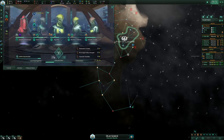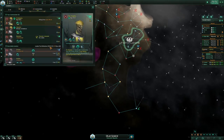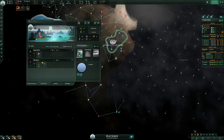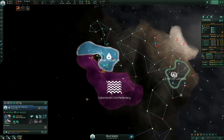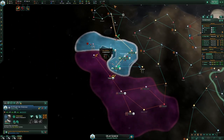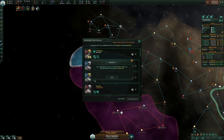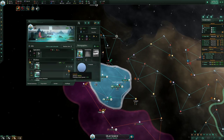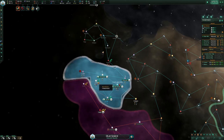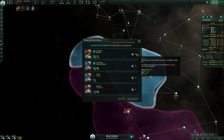The elections are coming up. I always want to play an odd factor — I don't really want them kidnapping my pops. For this election, my spiritualist ruler has a lot of support, and the spiritualist scientist also has a lot of support. This commander is egalitarian so he's all the way down the list.